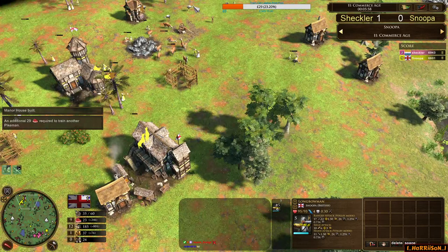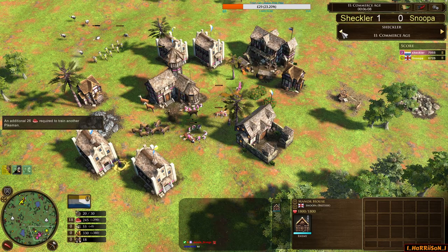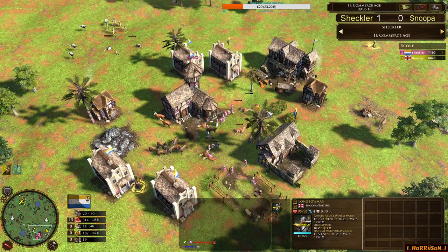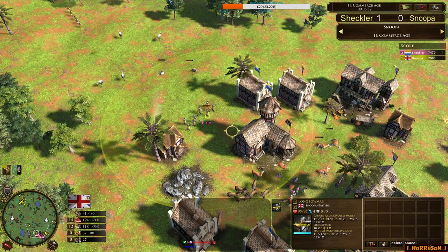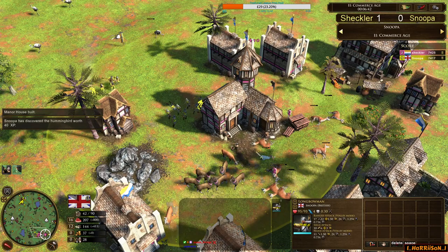Decent eco behind — 7 manor houses in total, 80 population, an extra 7 villagers. The economy for Sheckler is stronger than Snooper's, but these units just stroll into Dutch's home base and there's not really much Sheckler can do. He hasn't queued up a skirmisher yet, just trying a stable — thinking I want to try Hussars. But the problem is the Pikes: you only need about 5 to 10 Pikes and the rest Longbows. There's no way Sheckler gets more than five Hussars out before the Longbow-Pike fighting force.